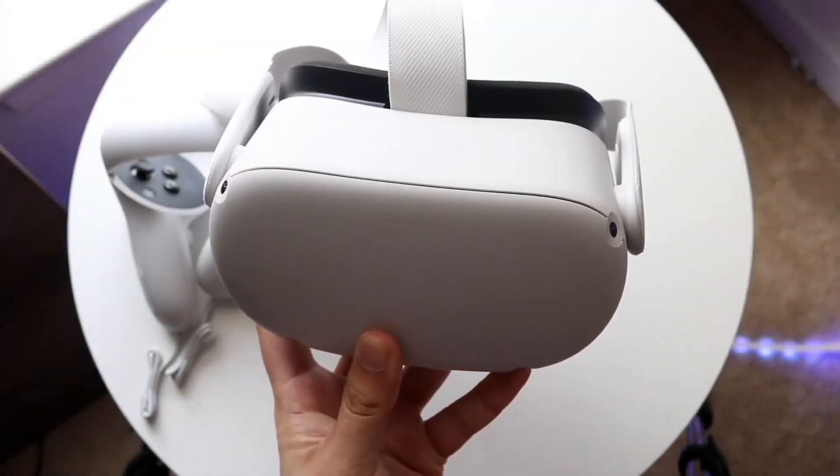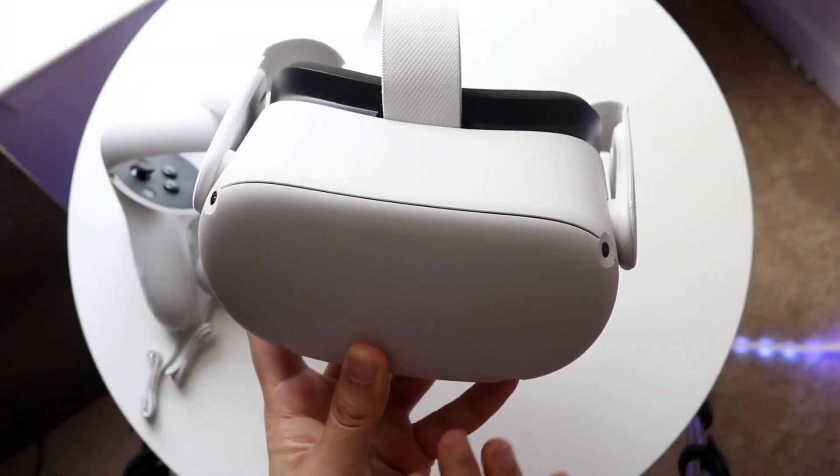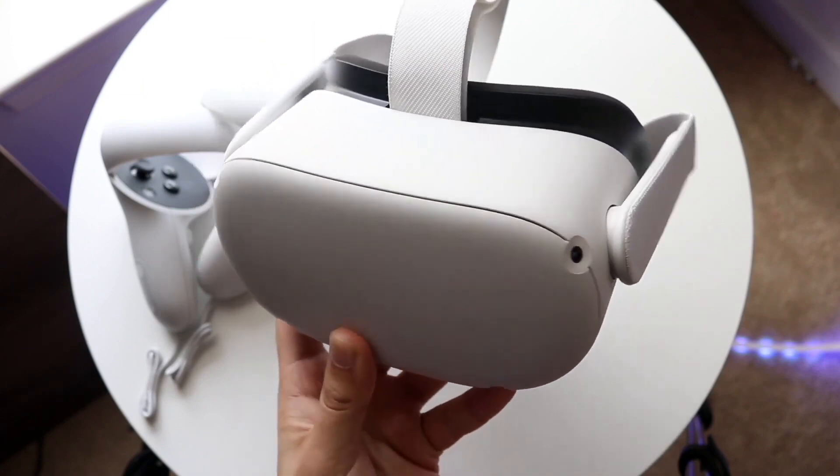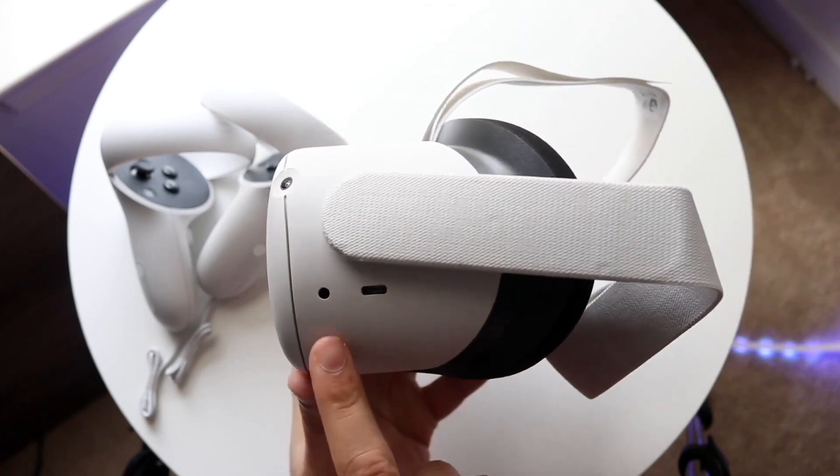You may be in a situation where your Meta Quest is basically showing you a black screen when you go ahead and launch some games or apps, or maybe even when you're turning on your headset for the first time.